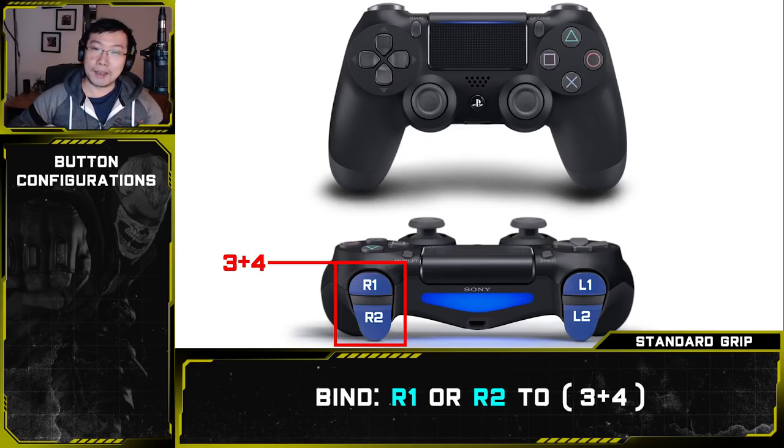The reason I recommend R1 and R2 and not L1 or L2 is that it is much easier to simultaneously input multiple commands with the same hand. Trying to time a left shoulder button input together with the right-hand 1 button is very difficult, versus doing it all on the right side.